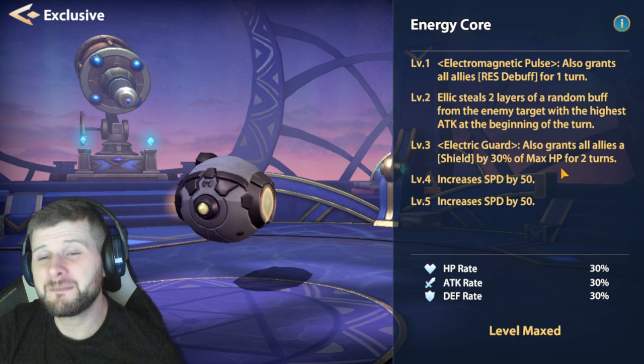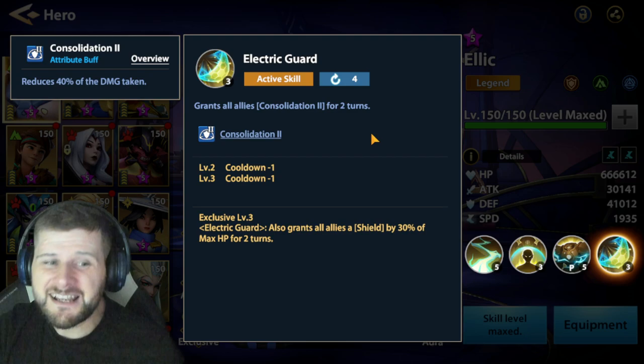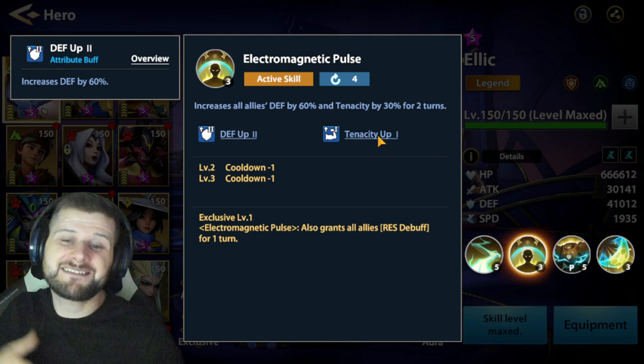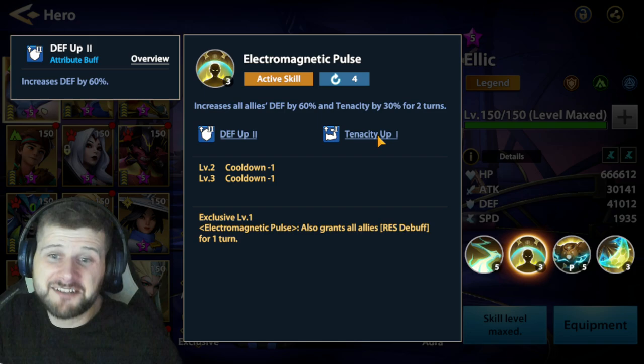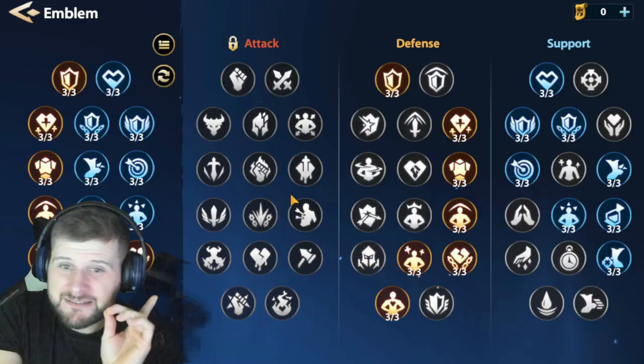That makes him just an absolute support animal. He's granting 40% reduced damage taken and a 30% shield in one go, after also increasing everyone's defense by 60% and tenacity, then granting resistance debuff too. It's insane how much he can really make your team tankier. Let's have a look at his emblems now.